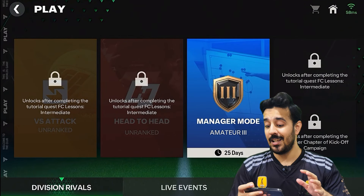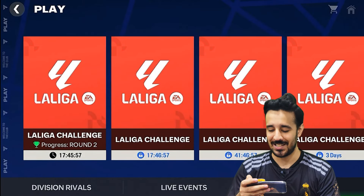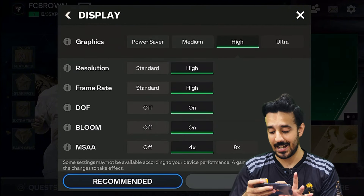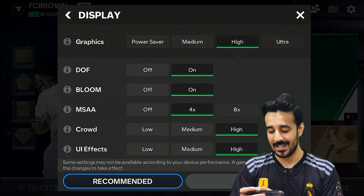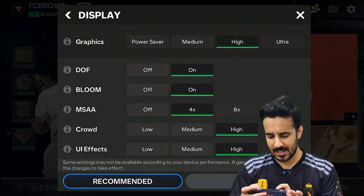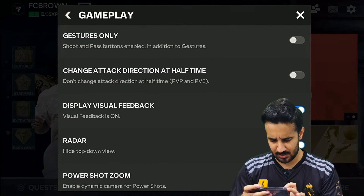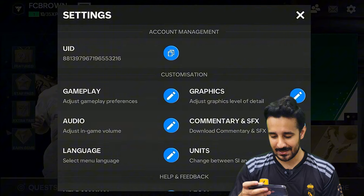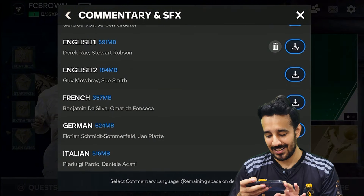Before getting into club challenge, let's check the settings first, especially the graphics settings. New things added include frame rate options — you can set it to high, MSAA, or DLSS. There's also 8x or 4x anti-aliasing though it's not available on my device, plus crowd UI effect. Commentary is also added — in English 1 it's Derek Ray and Stuart Robertson, and English 2 is Warby and Sue Smith. You can download whichever commentary you want.